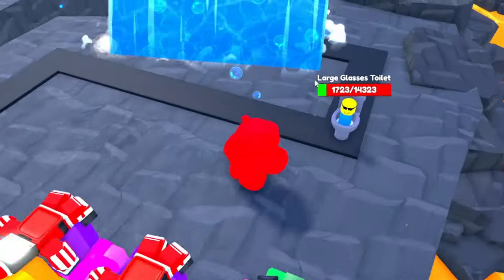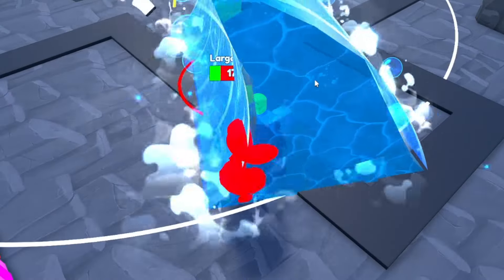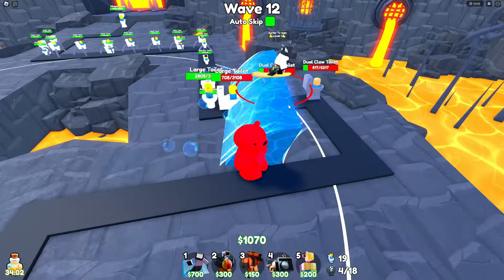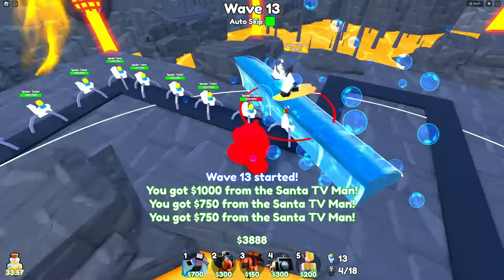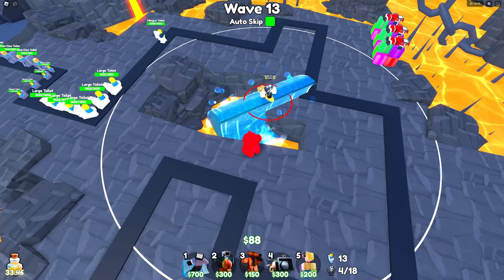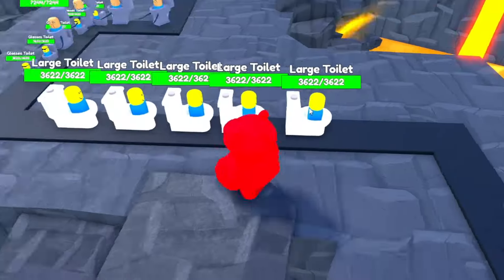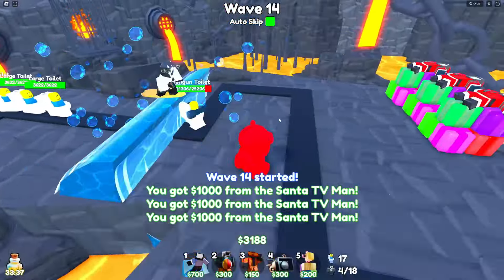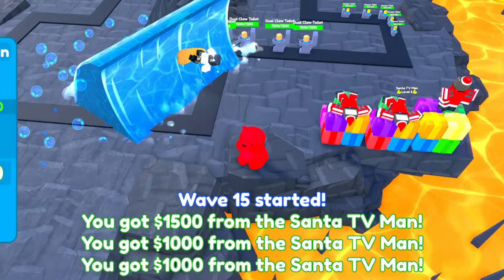I have not seen a unit who can solo the large glasses boss before. He just sits on them until they die - he stops moving until they die. If you look at the red circle, whoever is in that red circle gets hit - so if there's another unit nearby, like these two right here, when he goes to hit them, if they're in the red circle they get hit - that's his splash range.